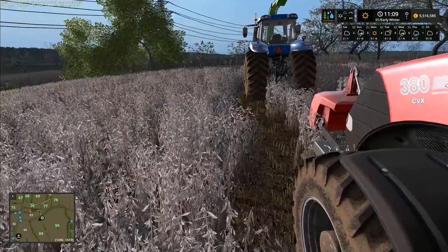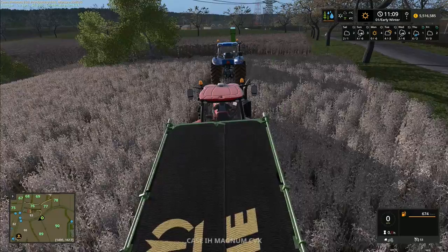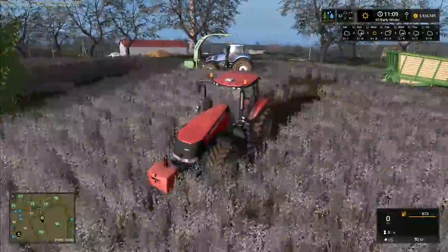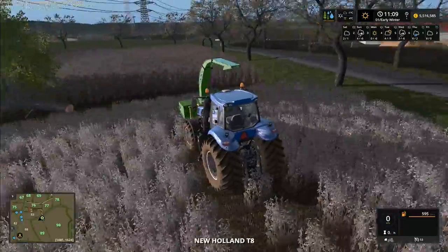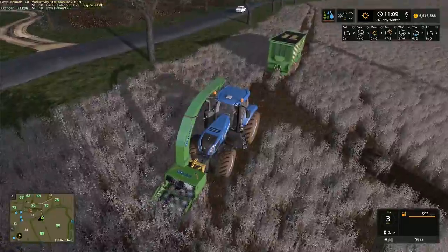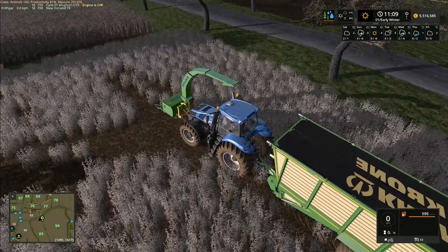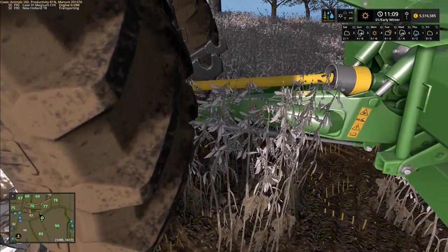Hey folks, it's Frithgar here. I'm just unhitching this trailer so that we can put it onto the back of the New Holland, and then the New Holland will fill the trailer. Once it's filled, we'll unhitch it again and use the Case to run it around the countryside. I think this is going to be about the quickest way we can do this. I was also considering getting a placeable wood chip storage to try out, which would make it a lot easier to load all the wood chips when we're done.